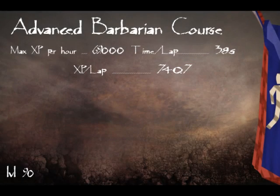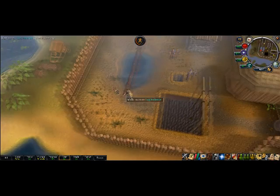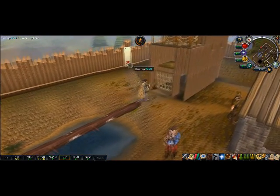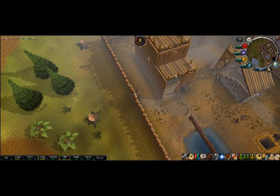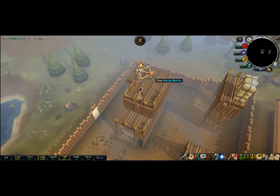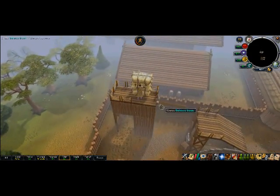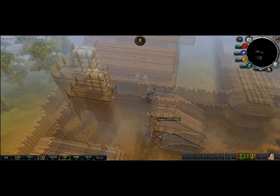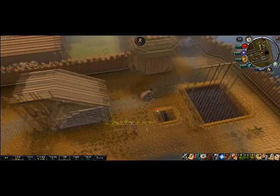Lastly, the Advanced Barbarian Agility Course requires level 90, but you can boost from 85 using Summer Pies, which means you can get the Agile top at level 85 or maybe 86. Training here is pretty good, although I prefer the Gnome course even though this one gives a few more XP per hour — mostly because this course requires more accurate clicking, there's a hard-to-click area, and overall it requires faster and more precise clicks.